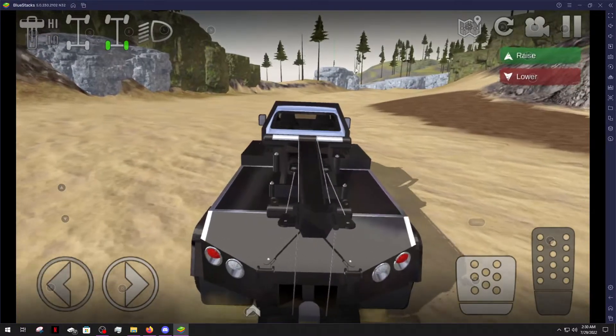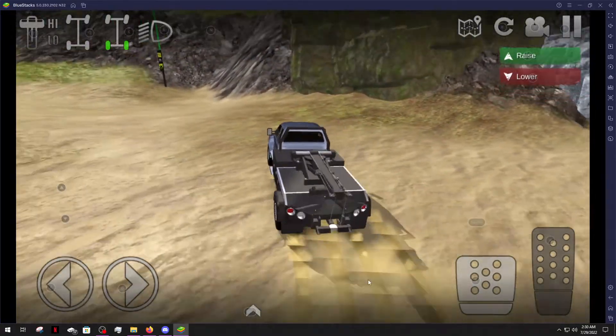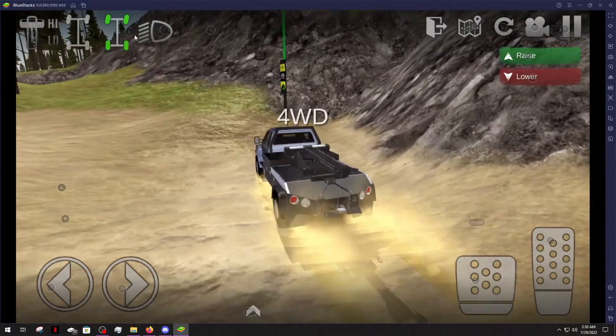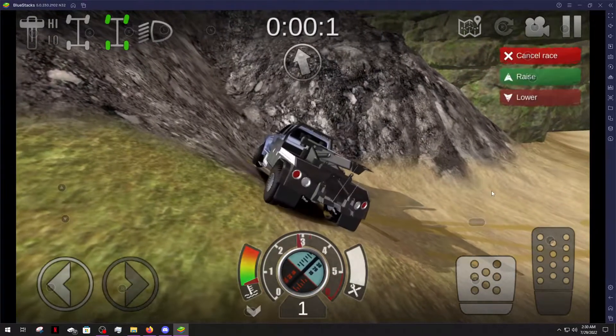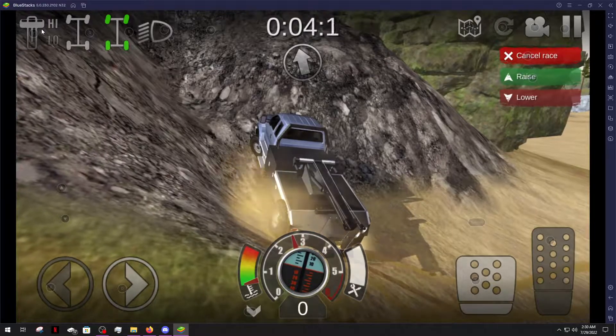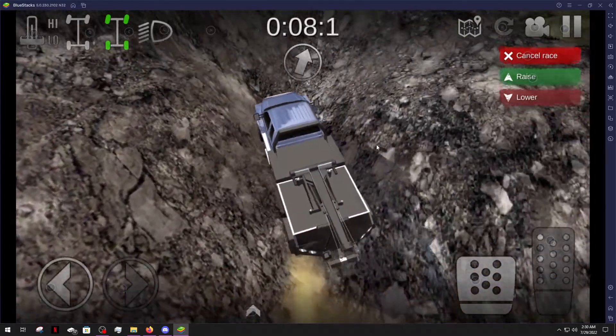All right, let's see what this thing can do out here. Already, it's a pig. She is a big old pig. Let's throw her in four-wheel drive. We'll start this trail and make sure our motor's fully revved. She is in a compromising position already right off the bat.